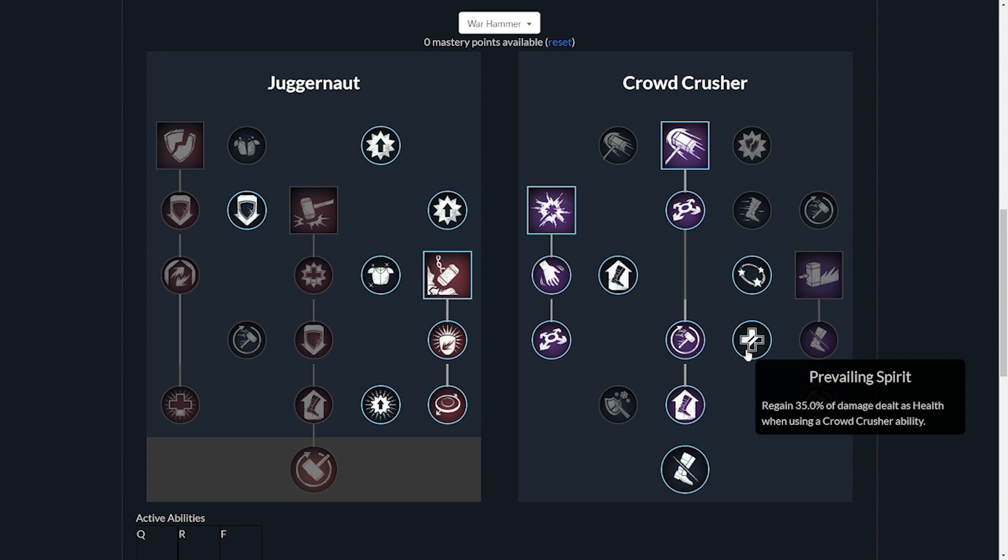Prevailing Spirit, the last passive we're taking, lets you regain 35% of damage dealt as health when using a Crowd Crusher ability. This is actually one of the best passives on either tree. You're healing on each one of your active abilities, which means we're literally healing even when we have our warhammer out. It just makes you that much more unstoppable.